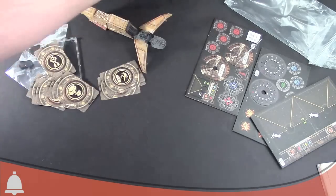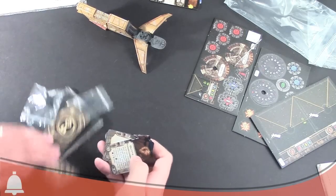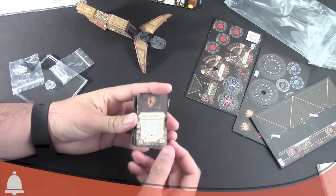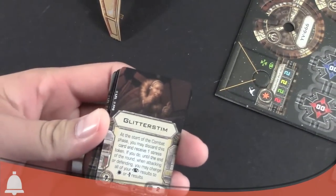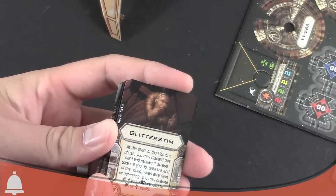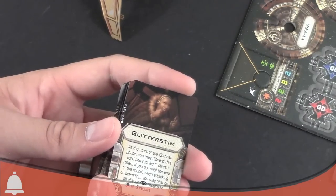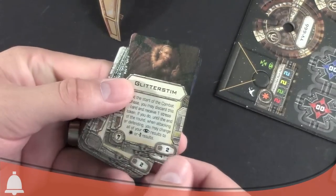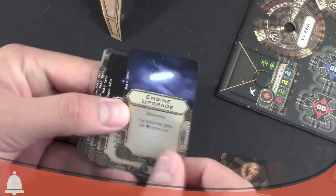Just a standard Z95 Headhunter card there. We have some good upgrade cards in here. First off, we have Glitterstim — a new card. At the start of the combat phase you may discard this card and receive one stress token; if you do, until the end of the round when attacking or defending you may change all of your focus results to a hit or evade. That is pretty darn good for the turn you pop that Glitterstim. Also Engine Upgrade — pretty useful on big ships.